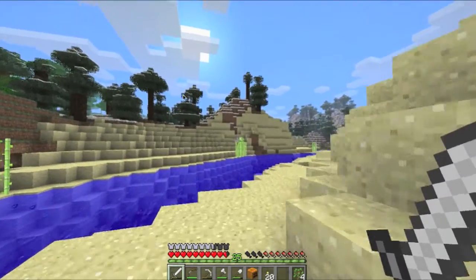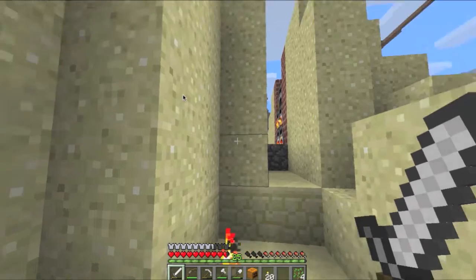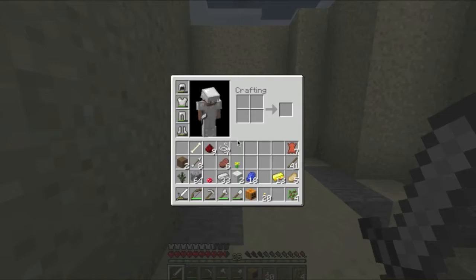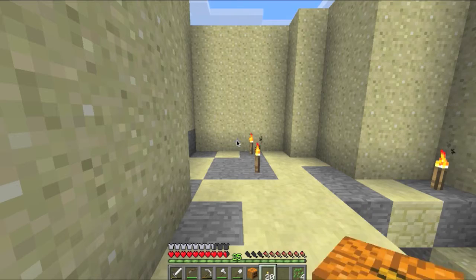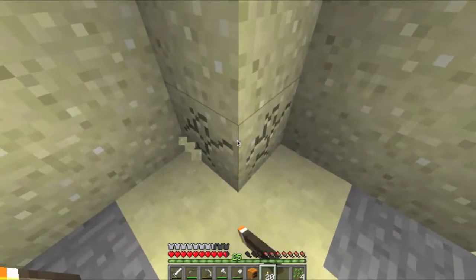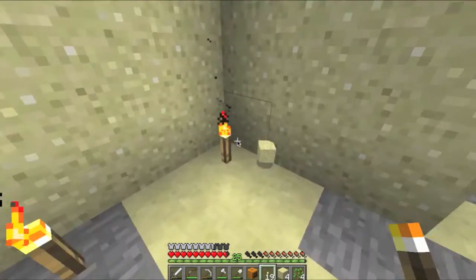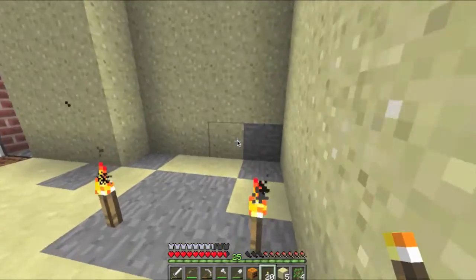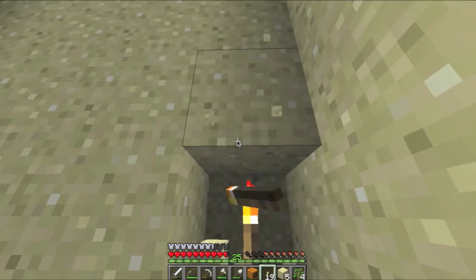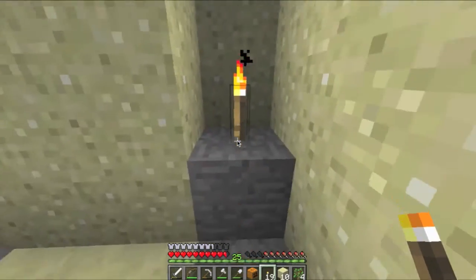Over here I have a little set up — a little quarry to mine my sand. What we're doing now is breaking up the sand, throwing in a torch, and the sand drops on it and breaks apart automatically, so I don't have to waste shovels digging. If it blocks up, you just break the one above it and it all falls down onto the torch.